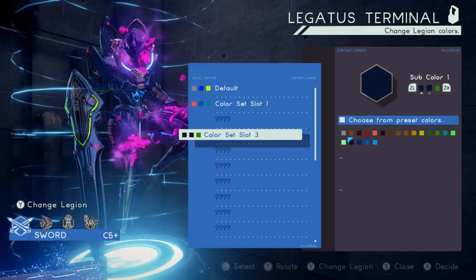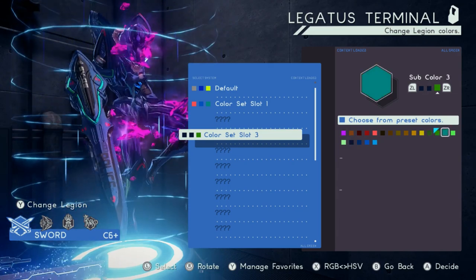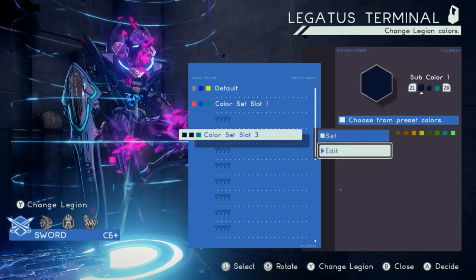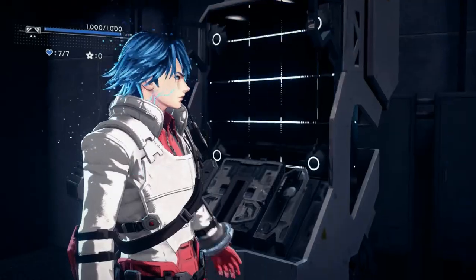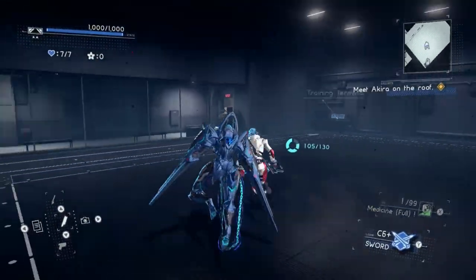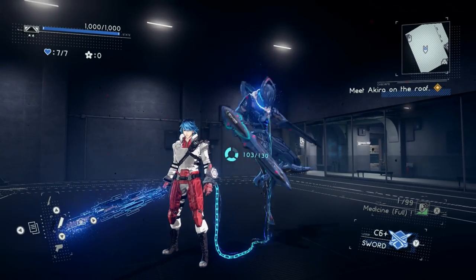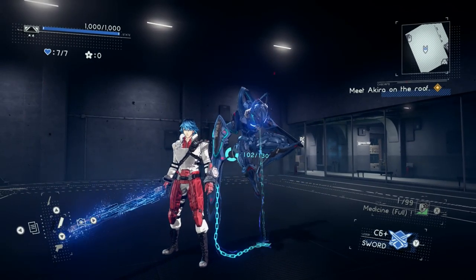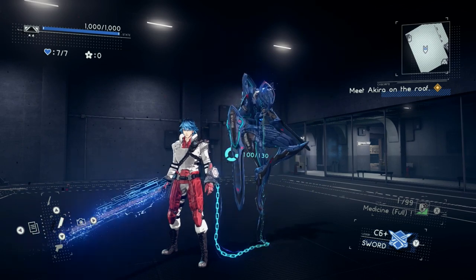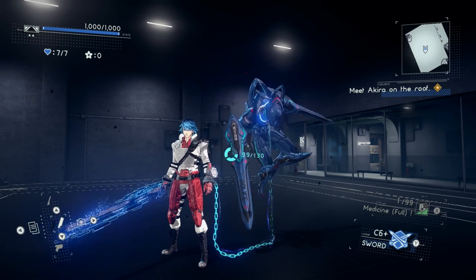I want to find something that complements that a little bit better. Let's edit the outer layer too — I kind of like how that looks, yeah, it's pretty cool. And there you go, that's how you can edit the legion colors as well. I think it looks pretty awesome, and I look pretty awesome too. So that's how you edit the colors for both your own character and the legions. If you have any questions, let me know in the comments below. This is On Just Restart — I make a whole bunch of Nintendo content, so if you enjoy that, leave a like and subscribe. See you later, take care, bye!